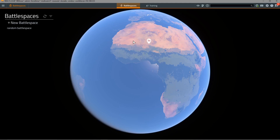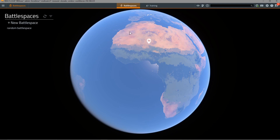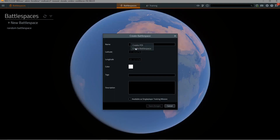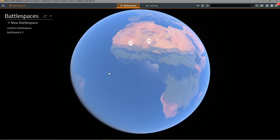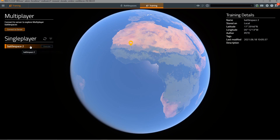Another addition in the 21.1 workflow is the addition of single player training missions — you'll see those here once you create them. Creating them is very easy. When you create a new battle space and give it a name, you'll see the option for 'available as a single player training mission.' If we select that and save changes, we'll see that the battle space is available in the battle spaces list and also as a single player mission.